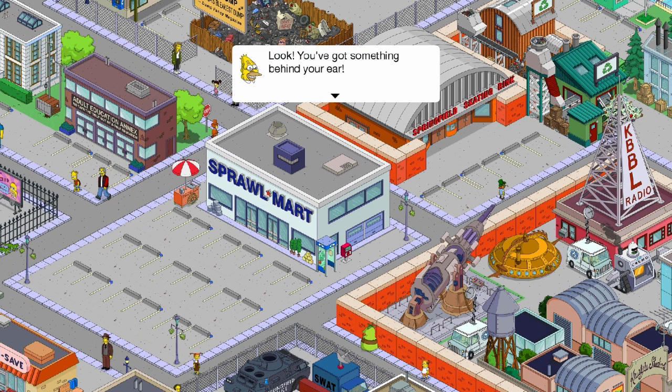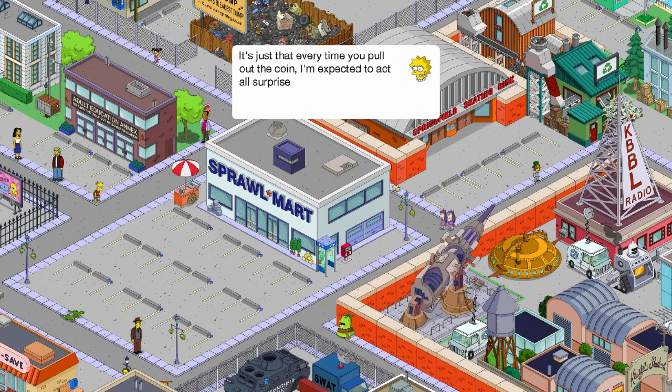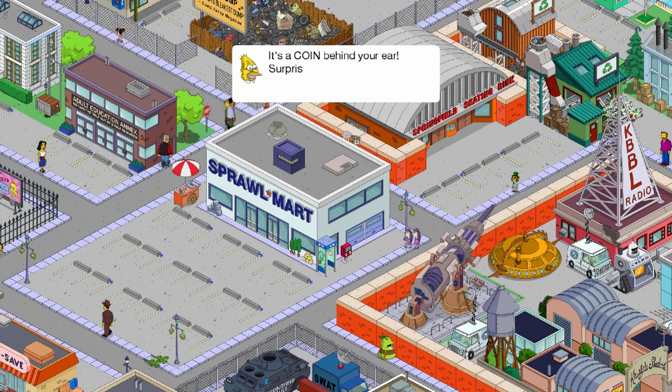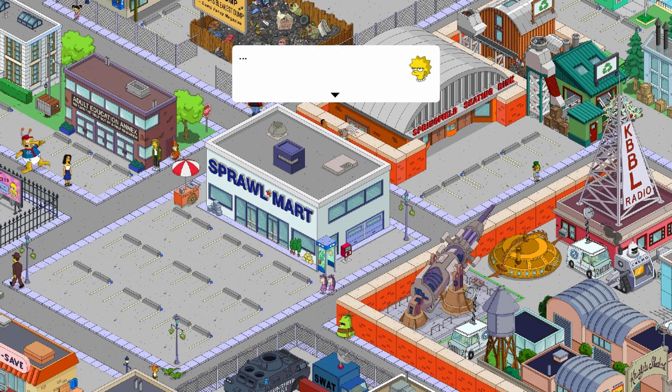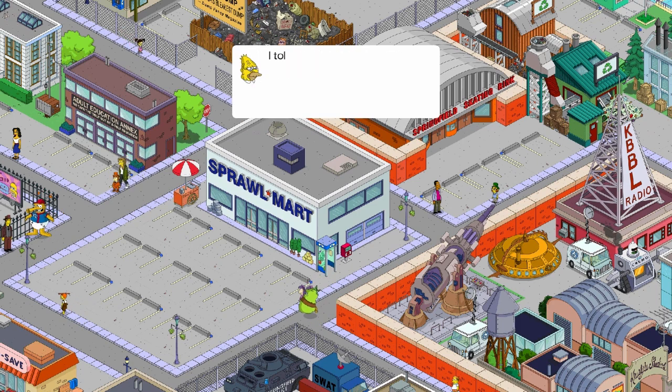'Look, you got something behind your ear.' It's just that every time we pull out the coin, I'm expected to act all surprised. It's a lot to ask of an 8-year-old. 'It's a coin behind your ear... surprised?' Wait — Grandpa, this coin is made of gold. Where did you get it? I told you, magic.